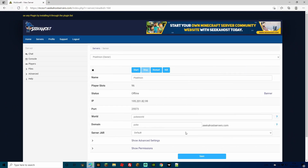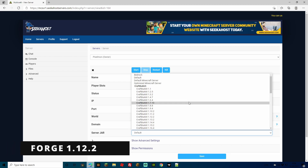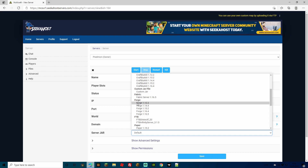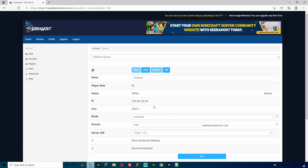For Pixelmon, we're going to need a 1.12.2 version for the one we're playing right now. So what we're going to want to do is open up our server jar. We want to come down to Forge and find 1.12.2. Click that, change any other information you want, then hit Save and get your server started. That will load up all the Forge jar files so you can actually run a Forge server, add your mods to it, and have your friends join online. That should only take about 30 seconds here on Seekerhost — and just like that, we're on a Forge 1.12.2 server.